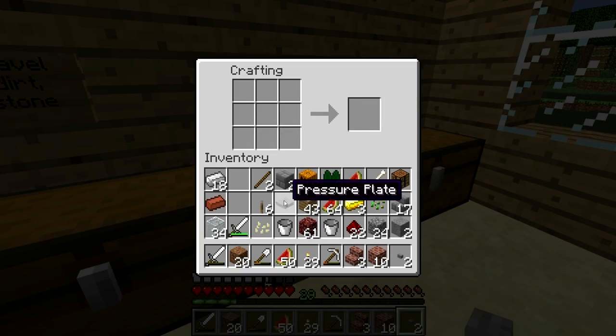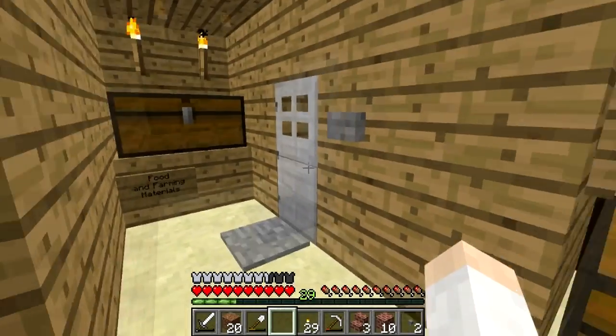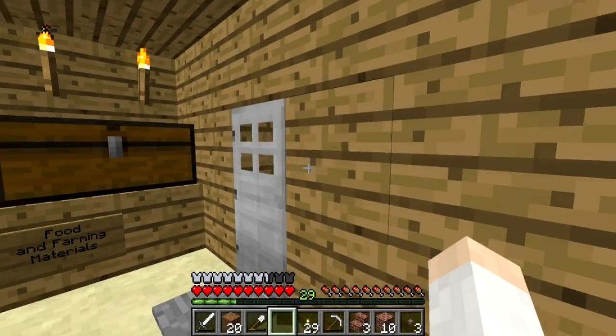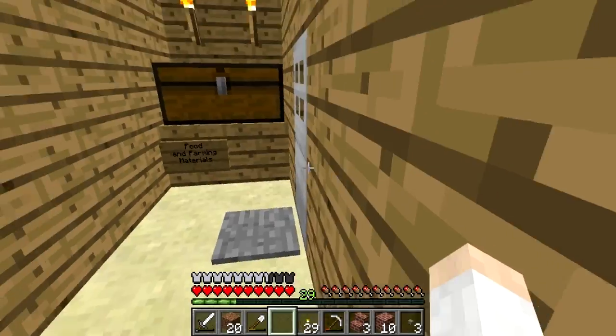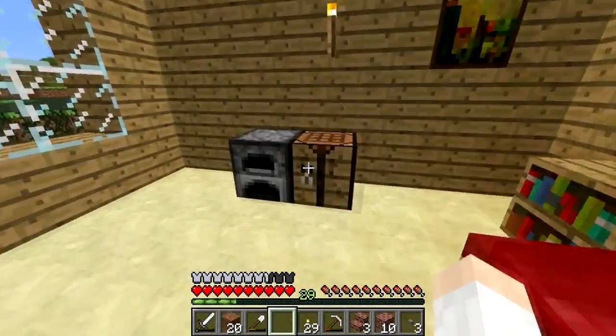So we'll craft one, put it in our hotbar, and get rid of this button. Now we have easy access to get out of our house if we need to leave quickly for some reason.